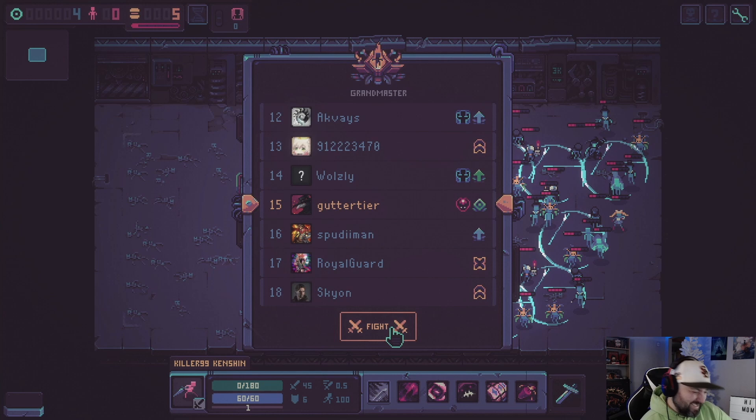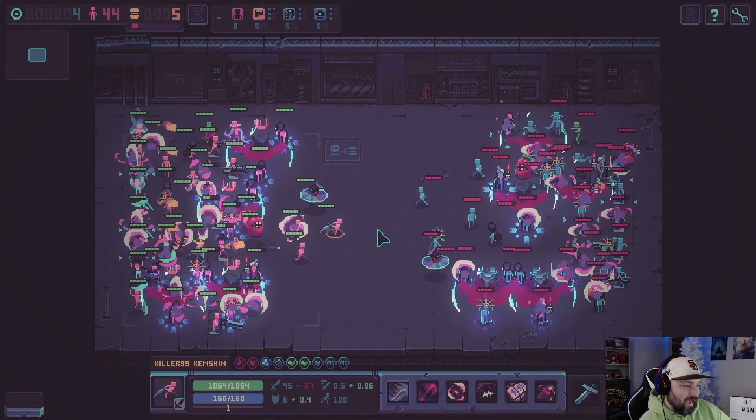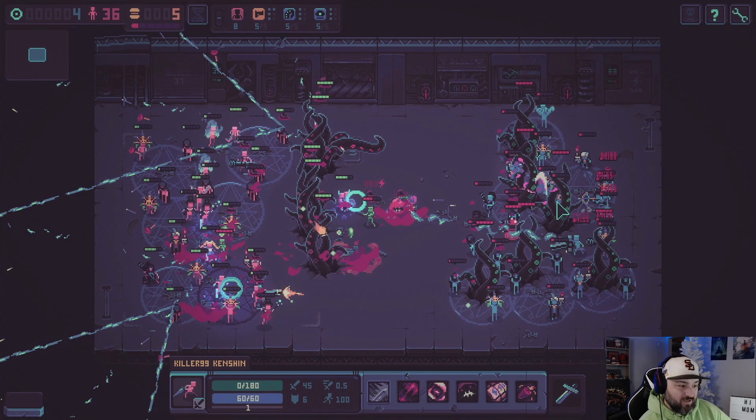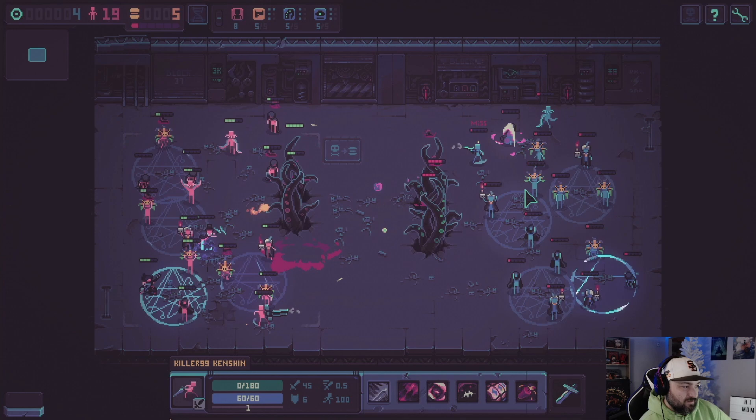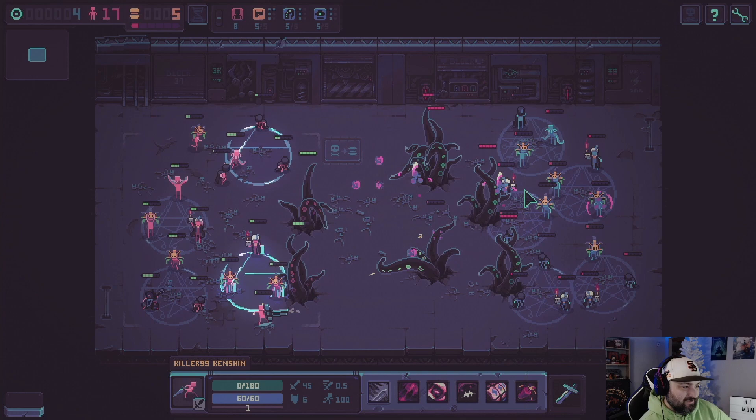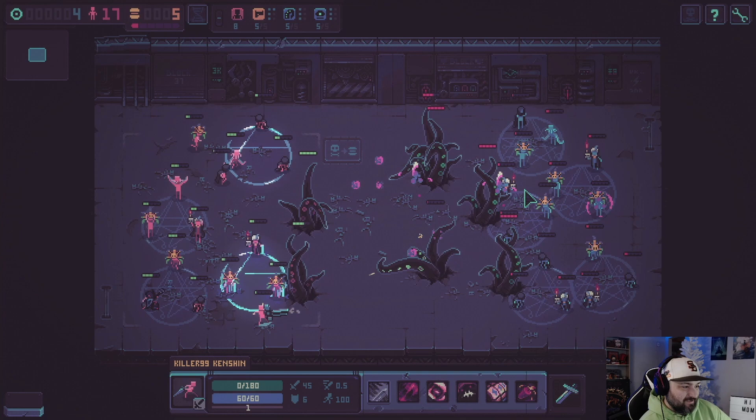I've fought this build multiple times now — they one-shot us because we didn't have revive on anybody. Gutter versus gutter. That's why I was talking about having the RNG — not having revive is bad. We're probably going to beat my build that was sitting there. Maybe. It's a tentacle fight — uh oh.